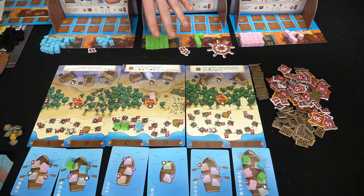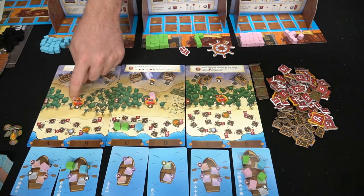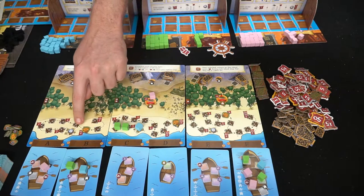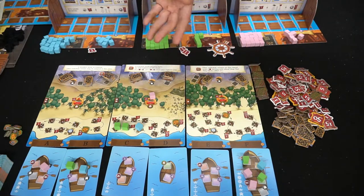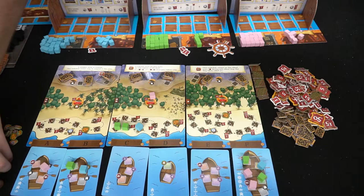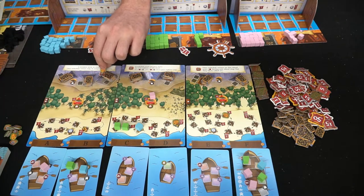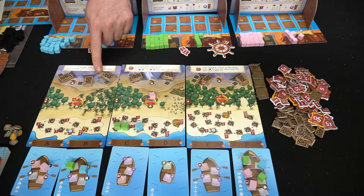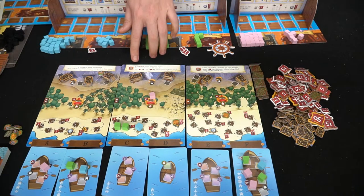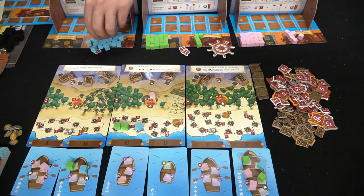At end game, you score victory points for every ore collected based on your player board — for example, 30 points for 10 ore. Houses score 15 points each, and there are first, second, and third place prizes based on who has the most units in various areas. Keys are unlocked as explorers advance along the track; you flip the key token to reveal a bonus like an extra mine or end-game victory points. After six rounds, whoever has the most points wins.